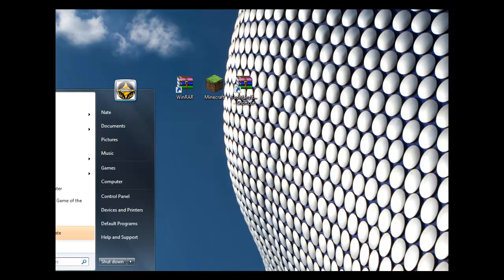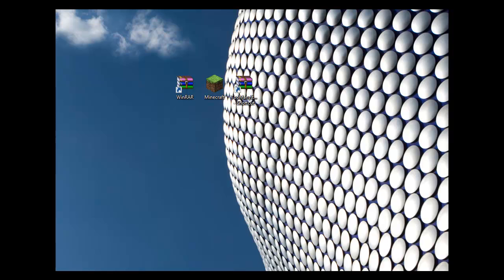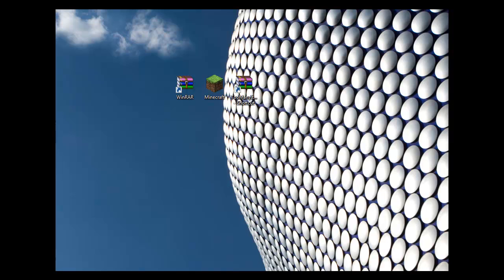So what you're going to do first is you're going to open up your Start menu — I accidentally put the camera in a bad angle, but it's where the little Windows icon is. You're going to click that. It says Start, and where it says Search Programs, you're going to type in Run.